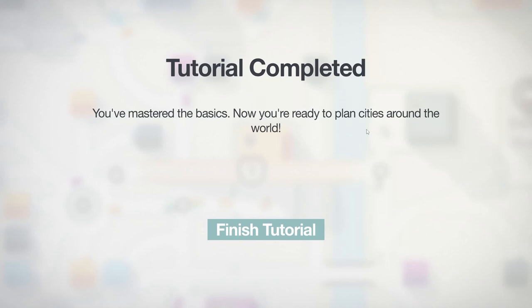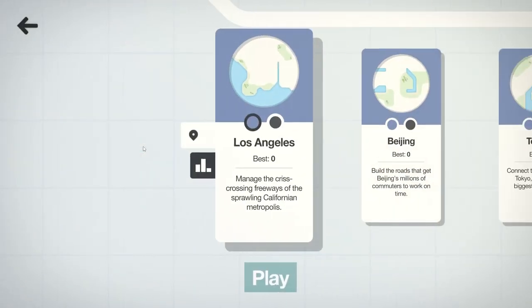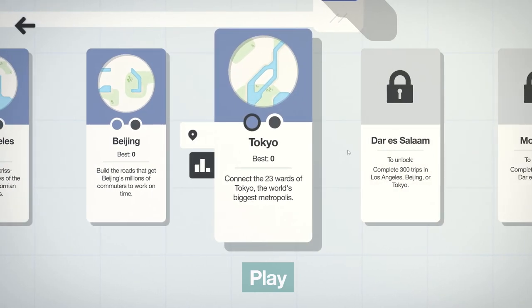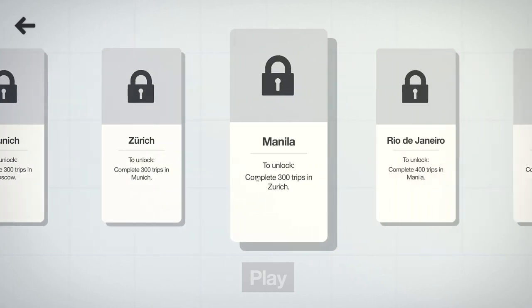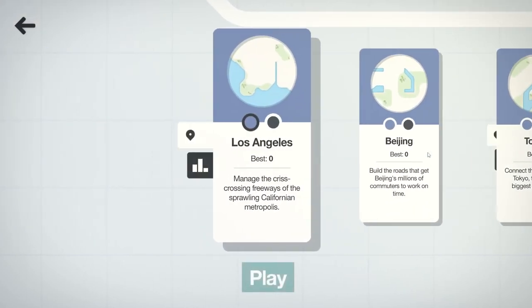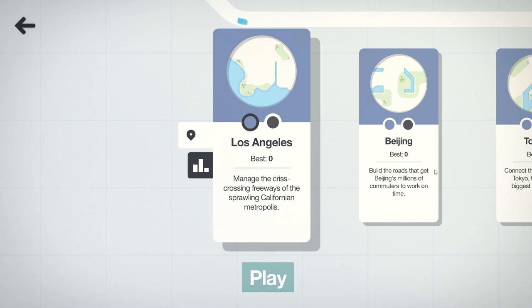Now I'm ready to plan cities around the real world! Mini Motorways - let's play. I'll just show you some of the things we can do: Los Angeles, Beijing - I was just there a week and a half ago - Tokyo, Dar es Salaam, Moscow, Munich, Zurich, Manila, Rio, Dubai, Mexico City. We're going to try to do some of these over the next few weeks. If you like what you see please like, subscribe, comment. Don't follow me on Twitter - Twitter is toxic garbage. Come on by and I'll see you all later, have a wonderful day everybody, bye!